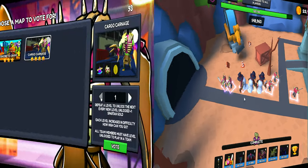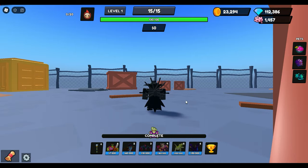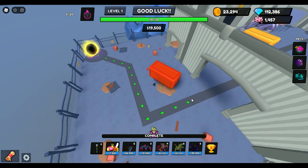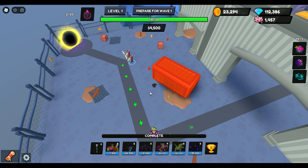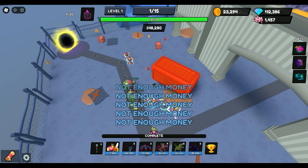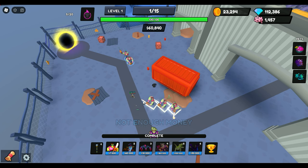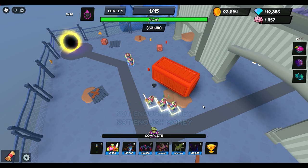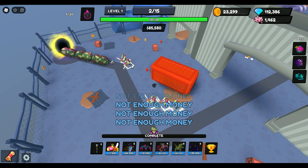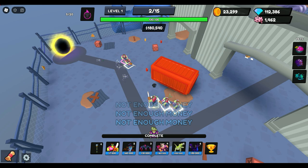For my third and final map, we're doing Cargo Carnage. This map introduces a brand new enemy with a ton of health and a lot of enemies from the get-go. I put two Chains in front and three in the back like the other maps. Just one swipe gives me enough money to place the remaining three. I upgrade super fast and look — my Chains in the back are already leveled up enough where no enemies even leak.